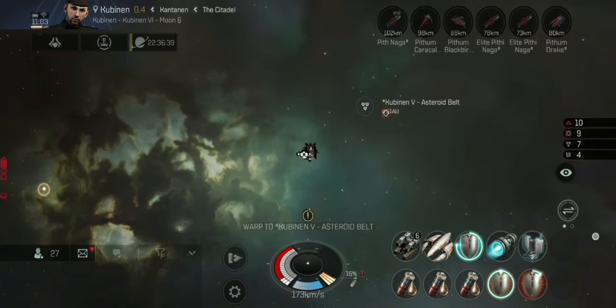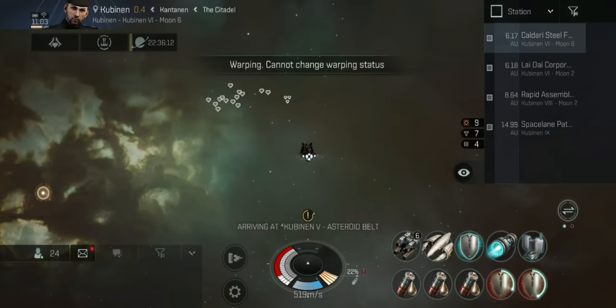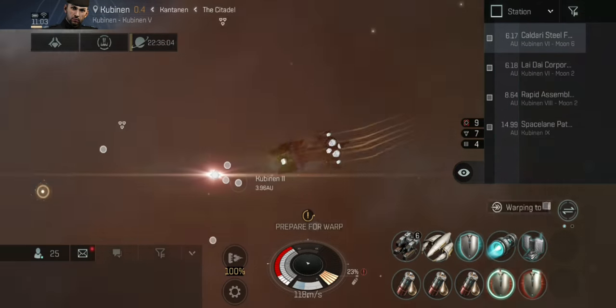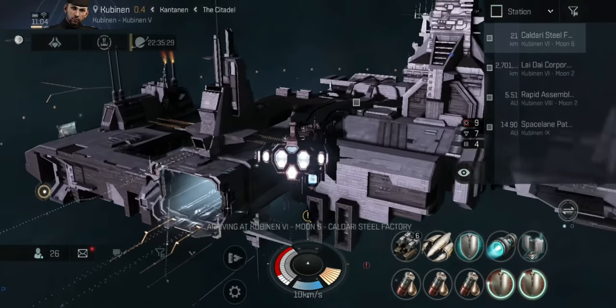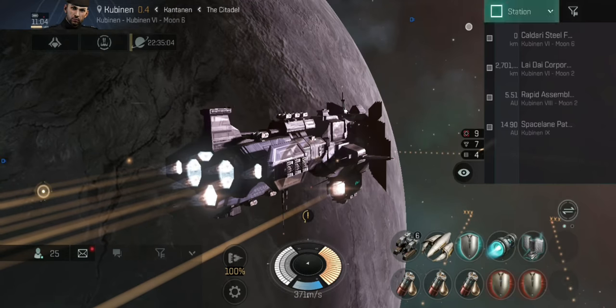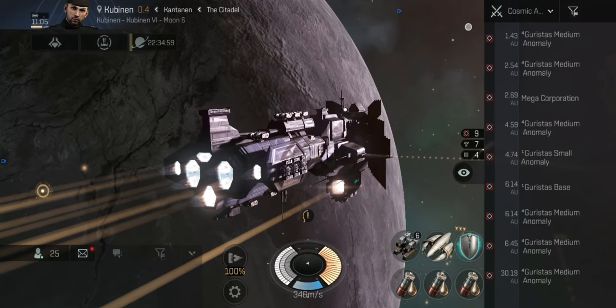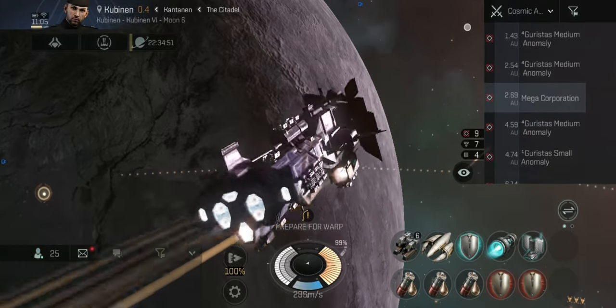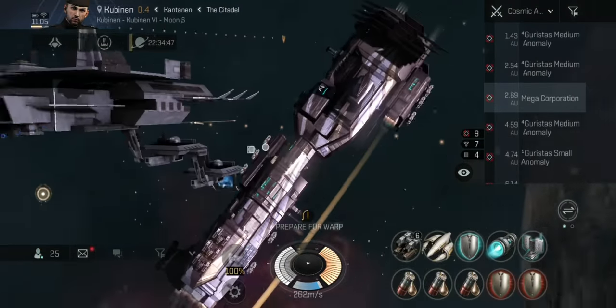He's down! I'm warping out now without going into hull. There are stations here, so my plan is to warp to a belt at 100 kilometers — so I don't land on top of anybody who might tackle me — then warp to a station to dock. On undocking my capacitor is now nice and full. Let's head back into Mega Corporation, going in at a distance due to the size of this wave.